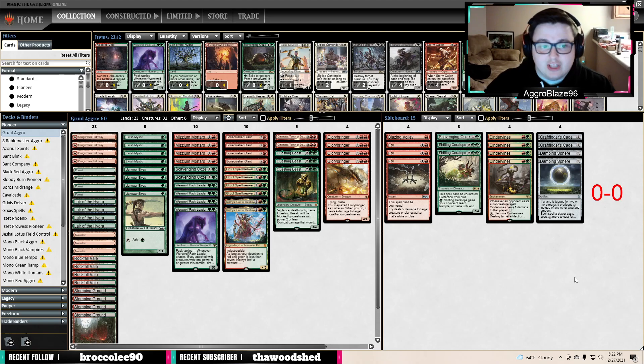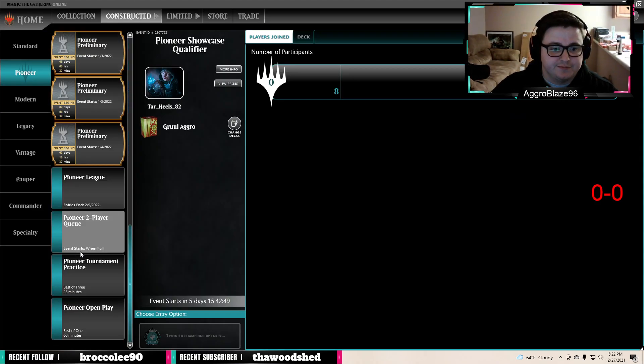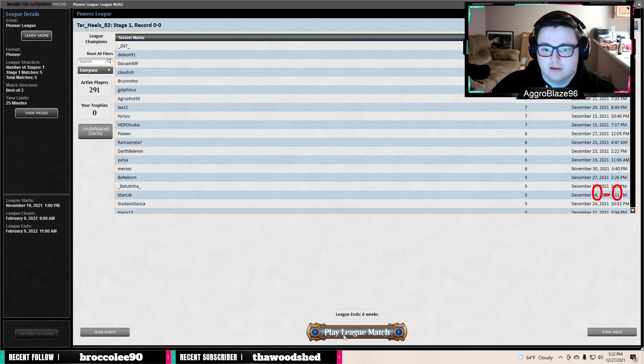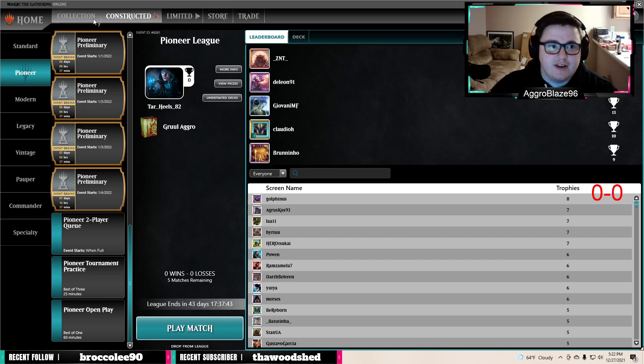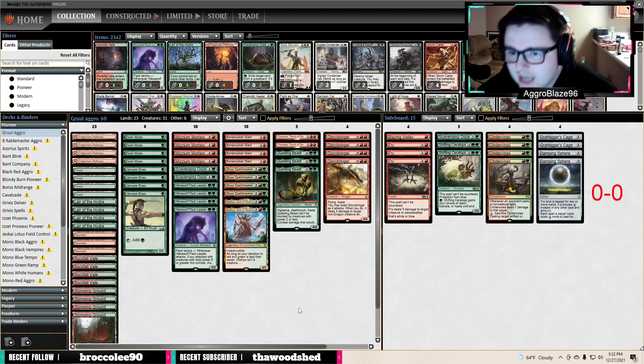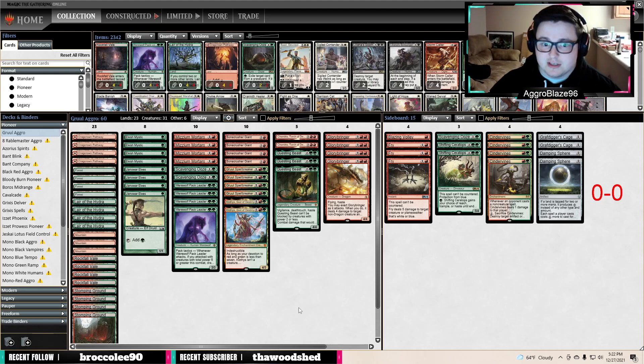Graf Digger's Cage is a really solid card against anything graveyard-based or Collected Company-based. Damping Sphere is also really good against Phoenix and against the Lotus combo deck. I feel like we have a pretty well-rounded deck. 23 lands with 8 dorks seems pretty fitting for what we're trying to accomplish here, so I'm pretty excited to jump into the games. Hopefully it doesn't take too long to find matches tonight. I've wondered if I have an easier time finding Pioneer matches earlier in the day, maybe because people in different parts of the world are more into Pioneer.